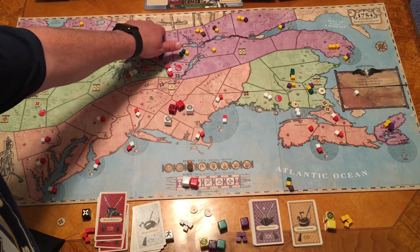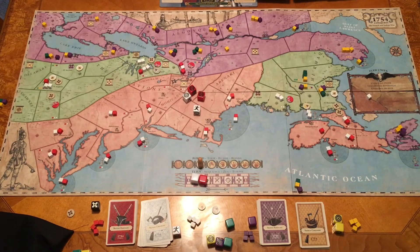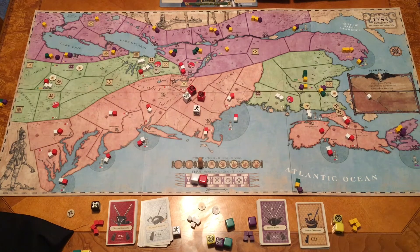We are planning to bring the other two games to the channel — 1775 and 1812. Looking forward to showing how the maps and movement differ. The Native Americans here can join either side during battle; in 1812 they are all with the British. So that is 1754 Conquest: the French and Indian War. I highly recommend this, and if you like this game, you'll probably also like 1775 and 1812. Academy Games also has a Viking game with very similar mechanics worth checking out.